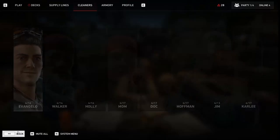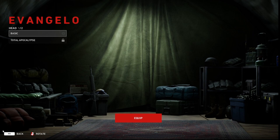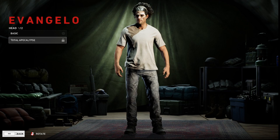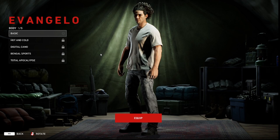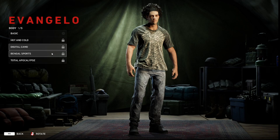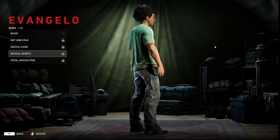While we're at it, let's look at some of the skins. Starting with Evangelo — looking at the outfits, the items first. We've got the Total Apocalypse facial cosmetic: pretty basic but it looks awesome — the guy is wearing some skeletal face paint. We also have the Basic, which is essentially just a t-shirt. The Hot and Cold is another t-shirt, pretty basic. The Digital Camo is a nice army camo t-shirt for those who want to live up to that special ops lifestyle. The Bangle Sports looks kind of like a jersey.